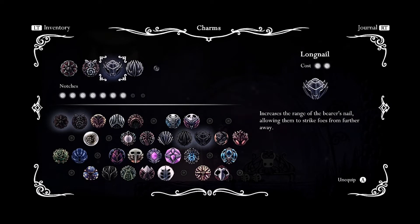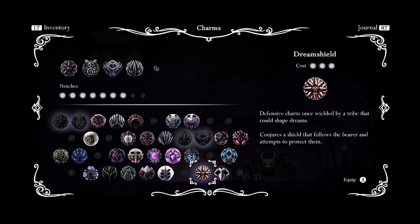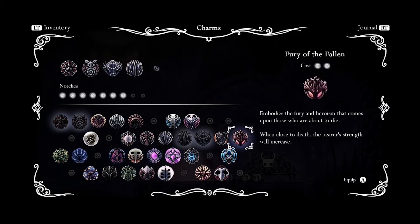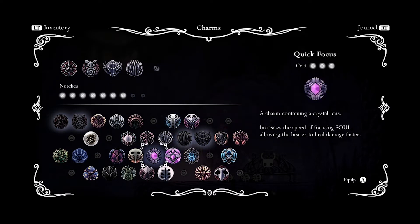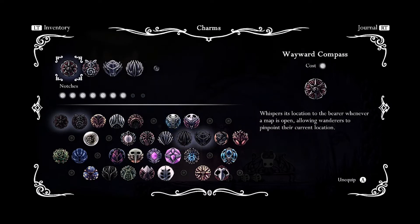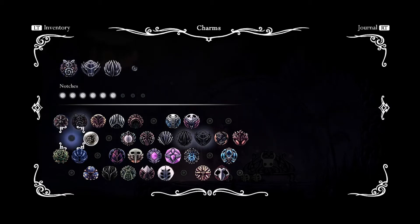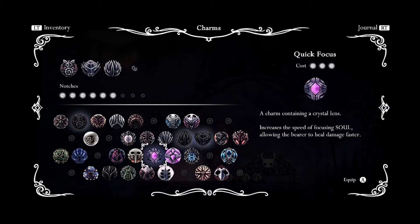Oh no, oh no, oh no. So if you're looking for a longer nail you could do Mark of Pride for one charm notch, or you can do Long Nail for a two charm notch. But I like Deep Focus, damn it. Then unequip Long Nail and put Deep Focus if that's what you want. But I want a longer nail — and there are still more notches to be had. You haven't maxed out your notches yet. Yeah, that was the last one you could buy.